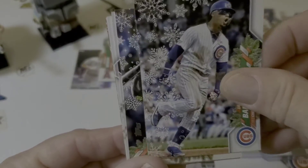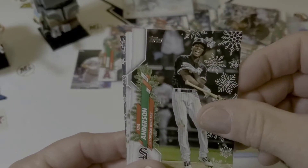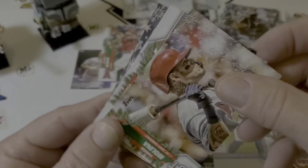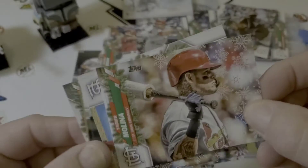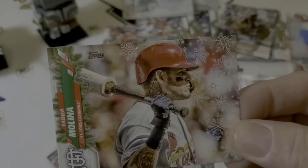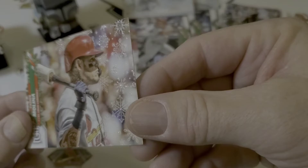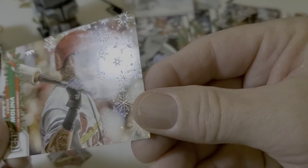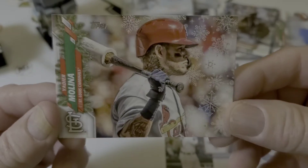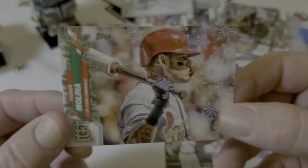Javier Baez. There's a Trent Grissom rookie card. Tim Anderson. So I'm glad I said I like that card because now I've got it in Metallic. I like that one — that's cool. Let's see if we can get some light on it. Yeah, you can see the Metallic now. Cool card.